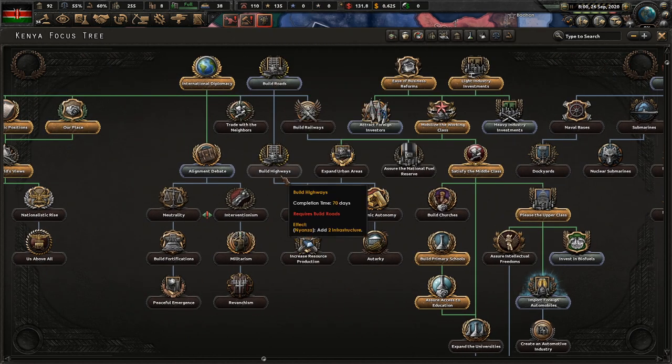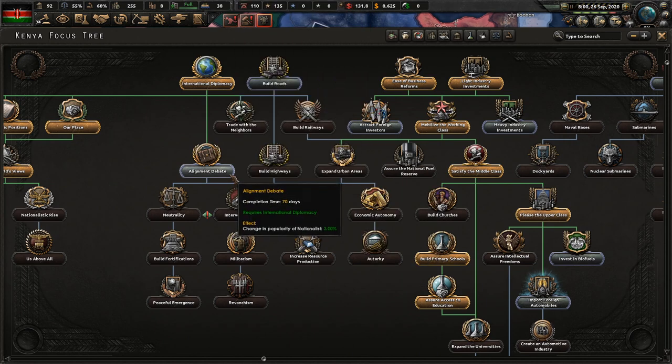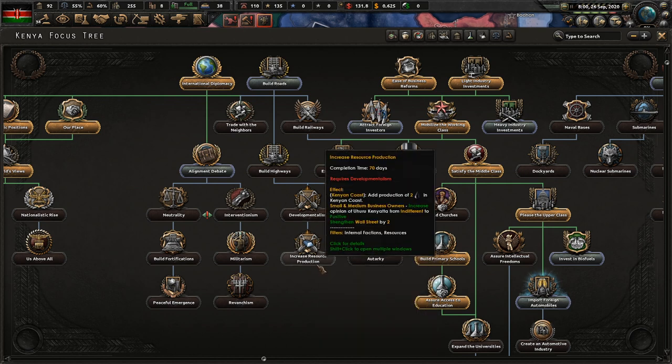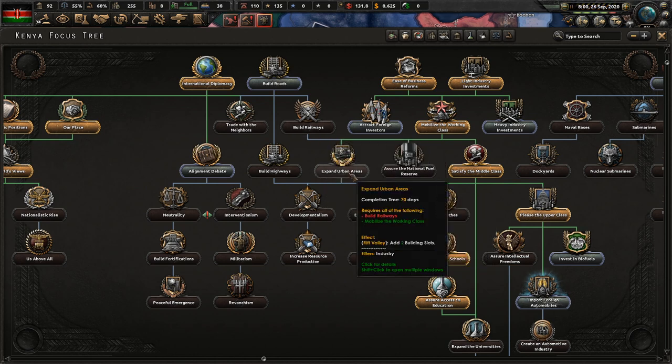Getting some highways and some infrastructure and everything else going is probably not a bad idea. Build railways, build urban areas. We get two extra building slots.